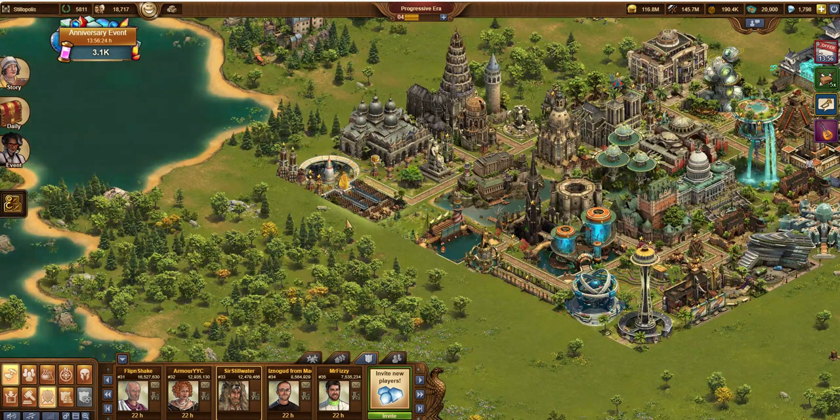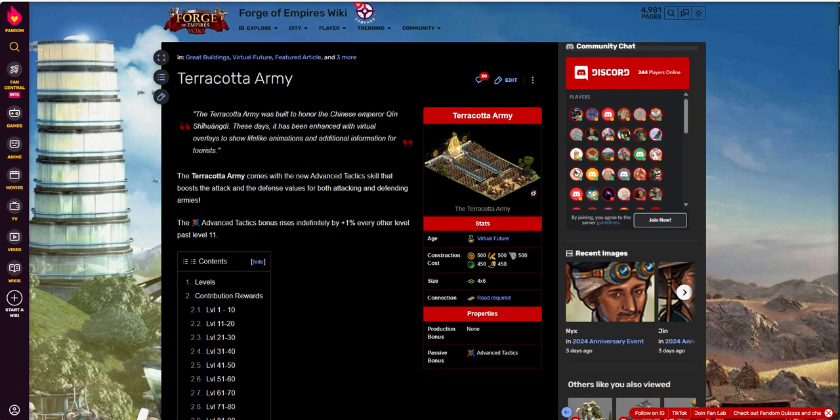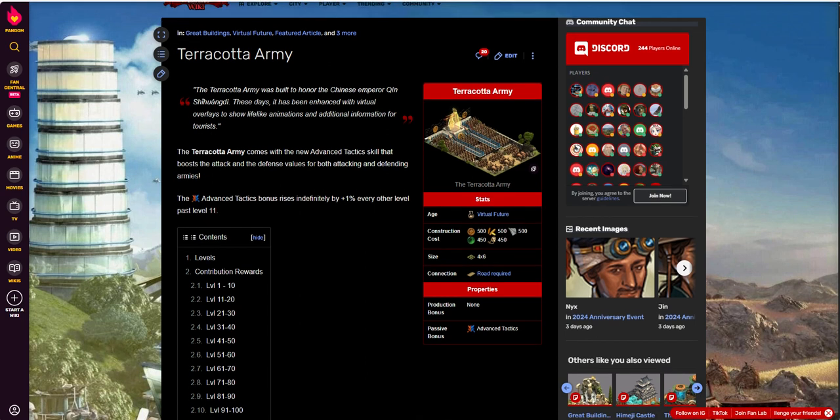Let's jump over to forgevampires.fandom.com/wiki. This is a great resource — no affiliation. I have a link in the notes for this as well which will take you right to this page so you can read more about the details.